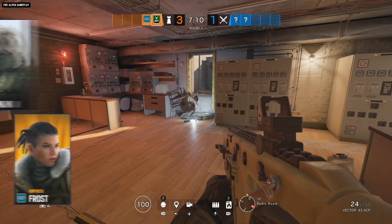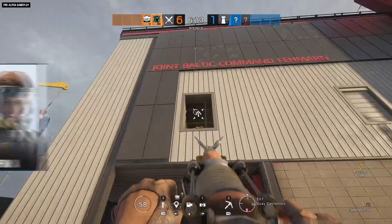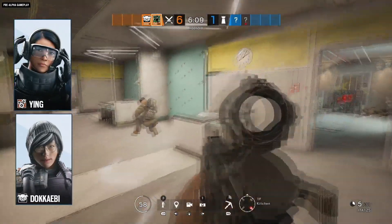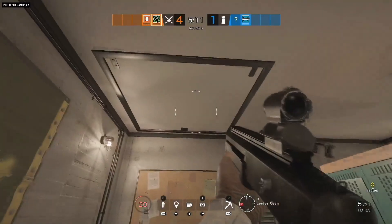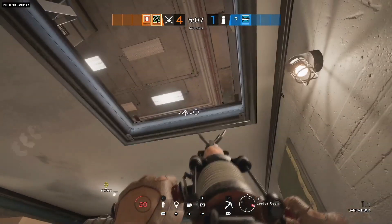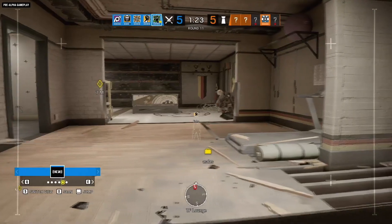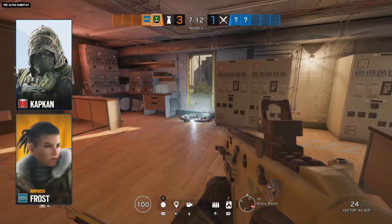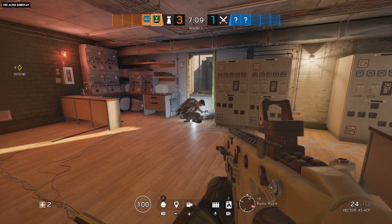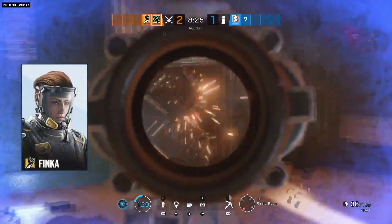The only real way to counter Amaru is that her gadget is really loud, so if you hear it you can shoot her. You can also rely on traps — Kapkan's traps and Frost mats will go off, and Lesion mines might give you a sound cue. A lot of this really comes down to how well you can drone. I have a feeling her gadget might get a nerf just because she can get into a window pretty quickly, and you don't even have to break down the barricade beforehand.